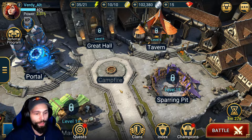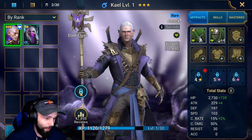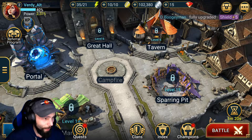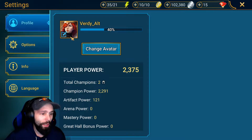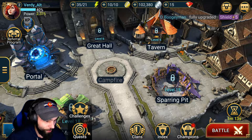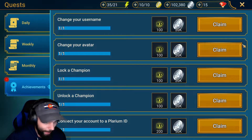When you first are given control of your account, you can go into your champions and lock Kale. You can also go here and change your avatar, change your name, connect your account to Facebook, things like that. Then click here on the quests tab and collect your achievements.